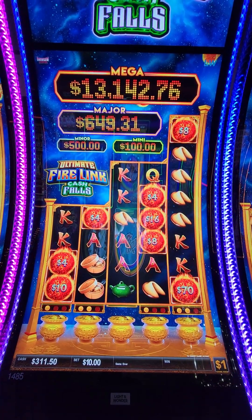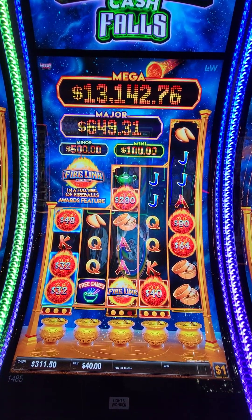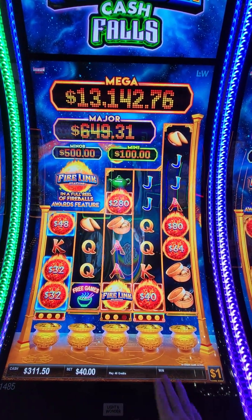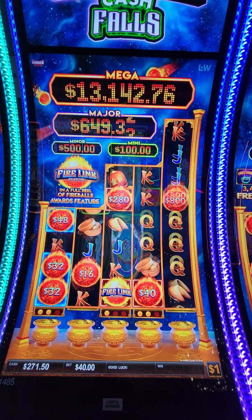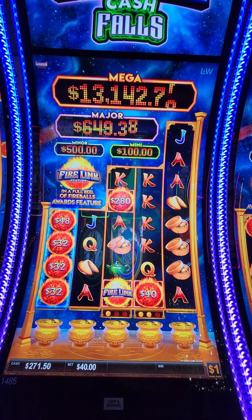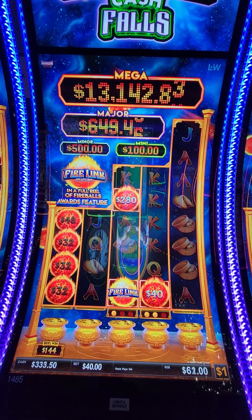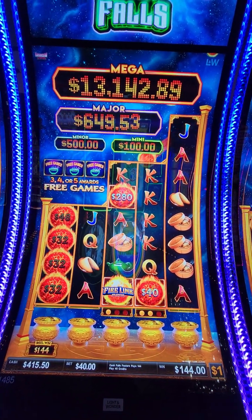Now we're going to dollars. These are big spins, folks — big spins, big rewards. $40 spins now at the dollar. Got three chances to land over here, plus Firelink. One chance — $200. Boom, first spin. I like that one. $144. So we're up $15, and we could leave right now.